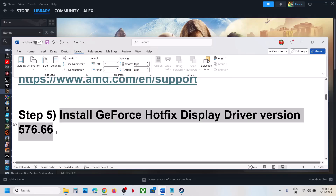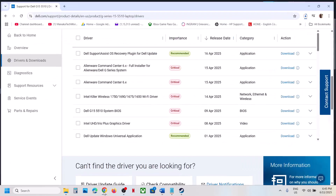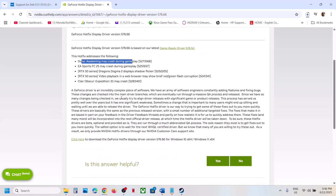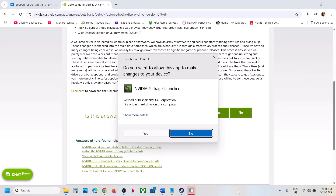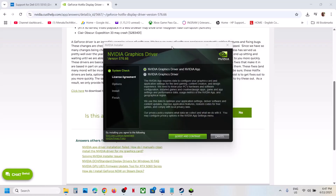The next step is to install the GeForce Hotfix driver version 576.66. This has worked for many players. Search for this driver in Google and go to the official NVIDIA website. You will see that this hotfix addresses the following issue: Dune Awakening may crash during gameplay. Click the link to download the GeForce Hotfix driver. Once downloaded, run the exe file, click Yes to allow, click OK, then click Agree and Continue.